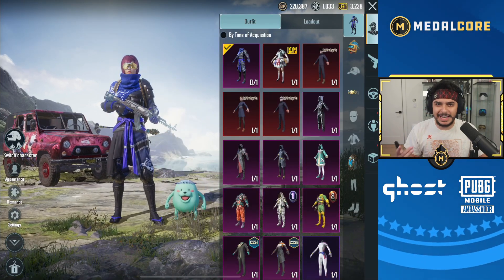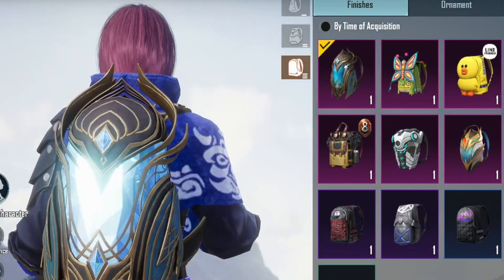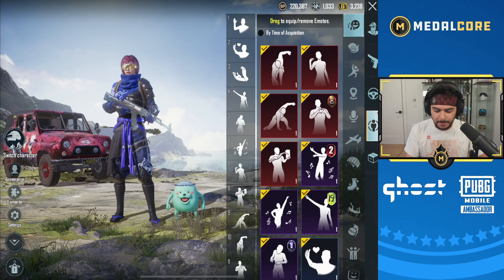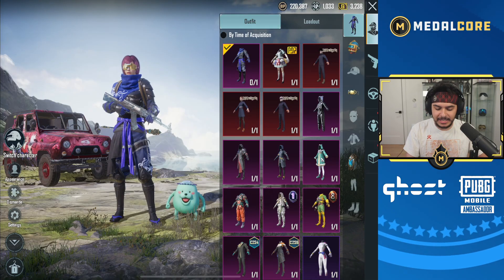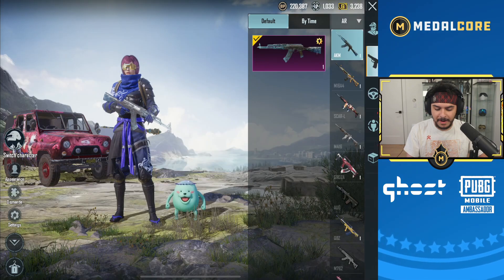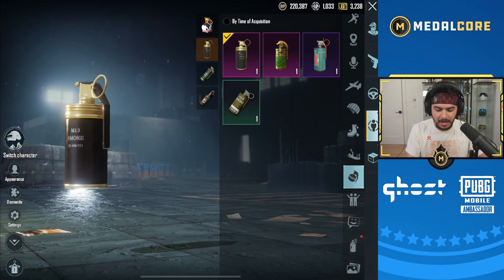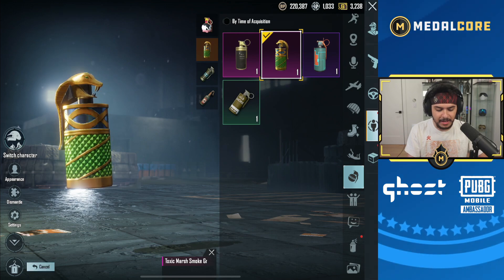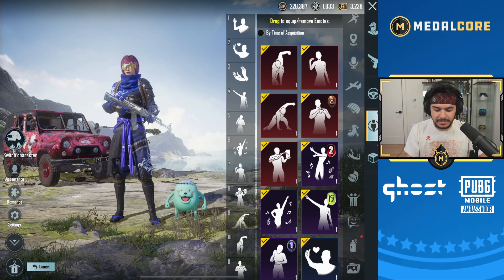Because of that, I wanted to get some skins on this account and you can see that it's pretty stacked, including this animated backpack. The parachute is also animated, and recently I did get some luck with the Pharaoh's crate as well with a new melee weapon. I got the smoke grenade skin and I got all the emotes as well — the mythic emotes, which is pretty easy to get.